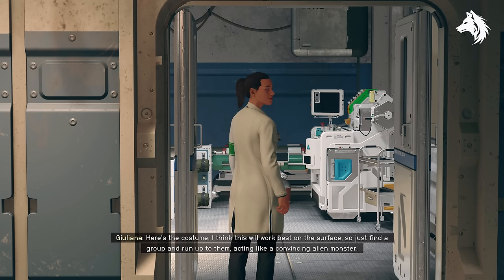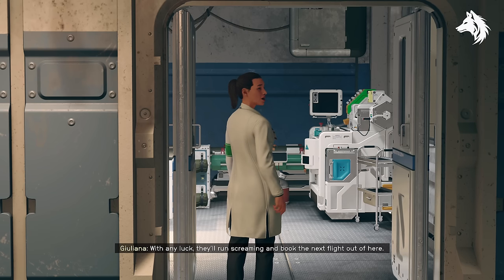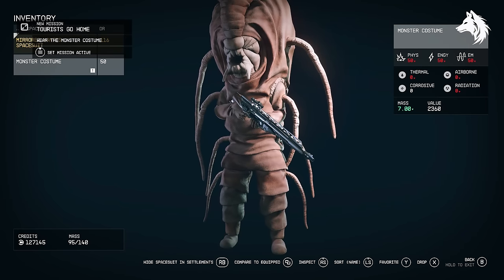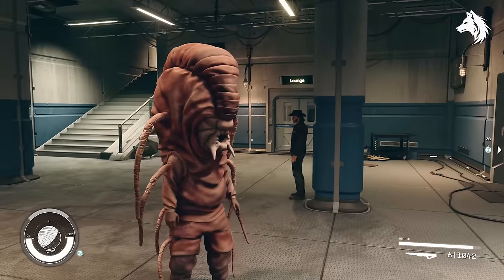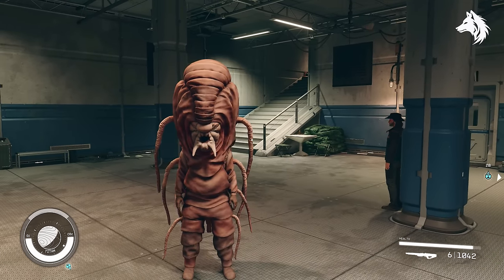The Tardigrade monster costume is a quest reward. Begin the 'Tourists Go Home' mission by talking to Dr. Juliana Locata in New Homestead on Titan and she'll give you the unique Tardigrade monster costume. You can then use this to scare away tourists on the surface. Wait 24 hours and you can do it again, and after a third time she will give you the Tardigrade costume as a reward — and it is considered a spacesuit.